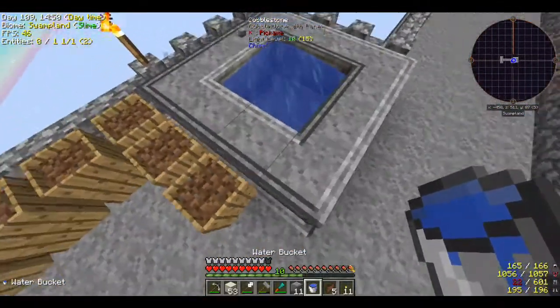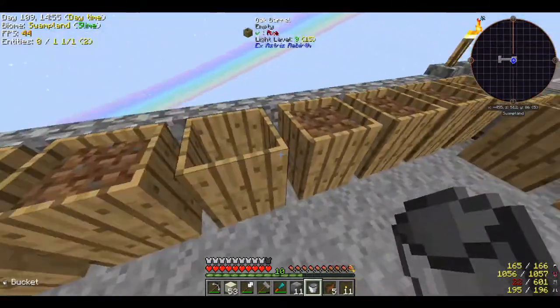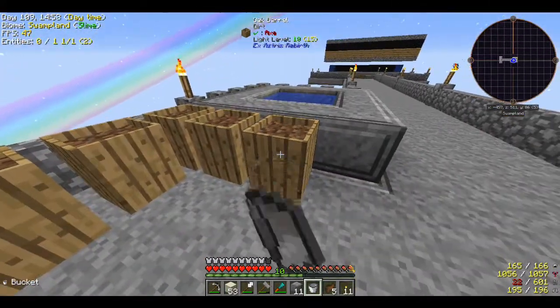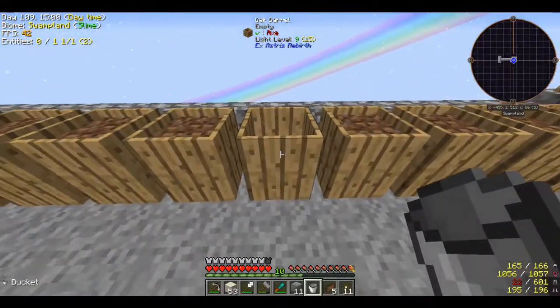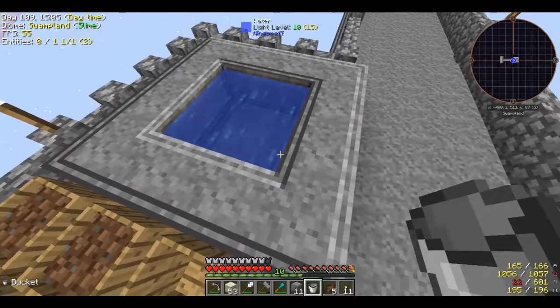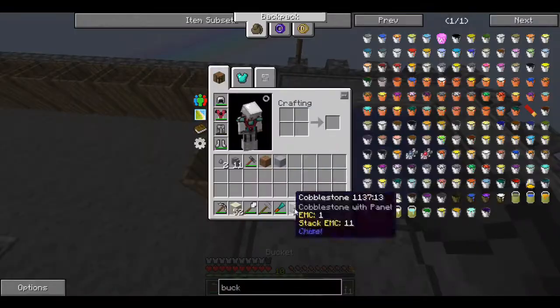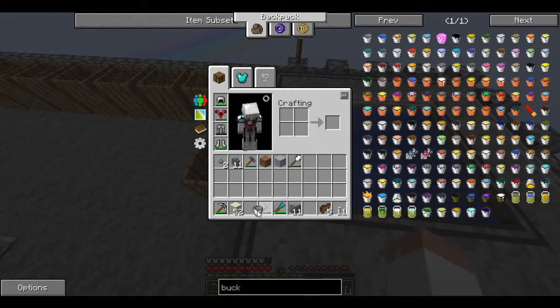Now we've got the hammer, three iron plates, and then a bucket. Now I can take the water out of here and put it right here - we have an infinite spring! We're going to do this like that, and then sand - I remember this. Let's go ahead and swap these out so I can see everything.